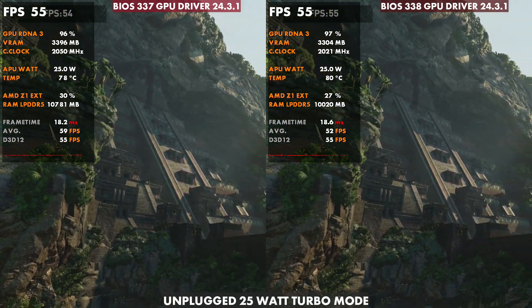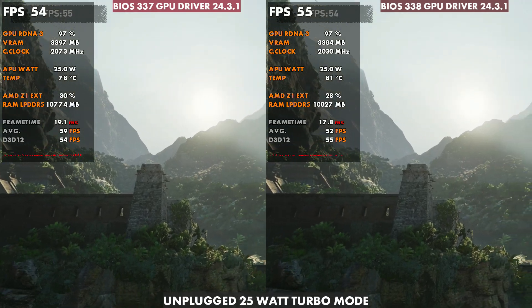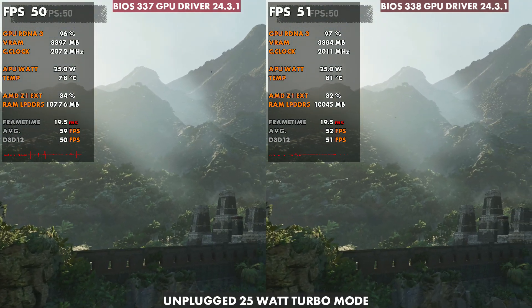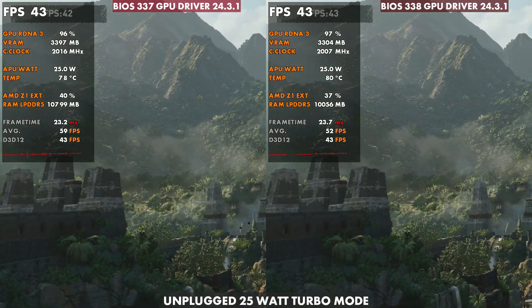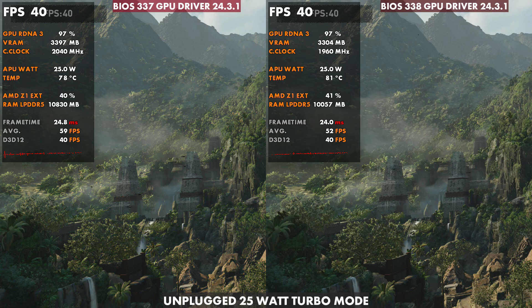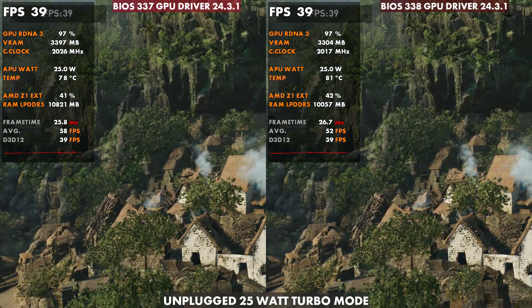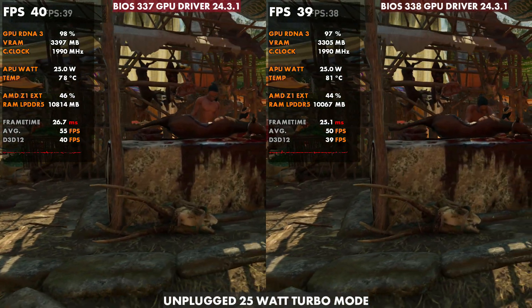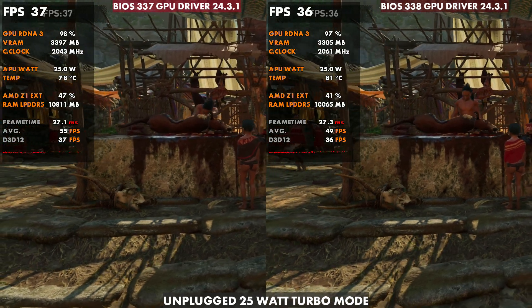Shadow of the Tomb Raider here — quite a difference as well, similar 78 to 81. So about 3 degrees difference when comparing 337 to 338, and performance is super similar, maybe a little smoother on some of the frame times on 338 than 337. So a little improved, maybe like Cyberpunk, but definitely higher on the temps, and sometimes the clocks will come down a little bit lower sooner on 338 on the GPU versus 337.